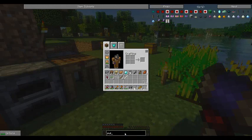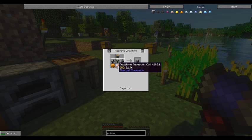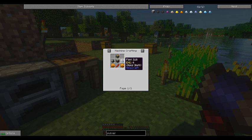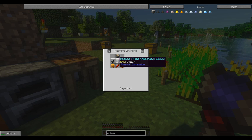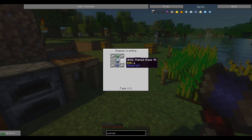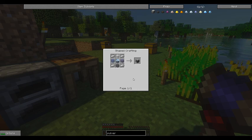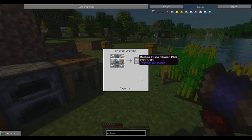The first thing I want is a pulverizer. A pulverizer takes a couple of copper gears, a reception coil, some pistons, and some flint. I'm going to have to get some gravel for that. And this takes a tin gear, glass, and iron — so I need four irons.